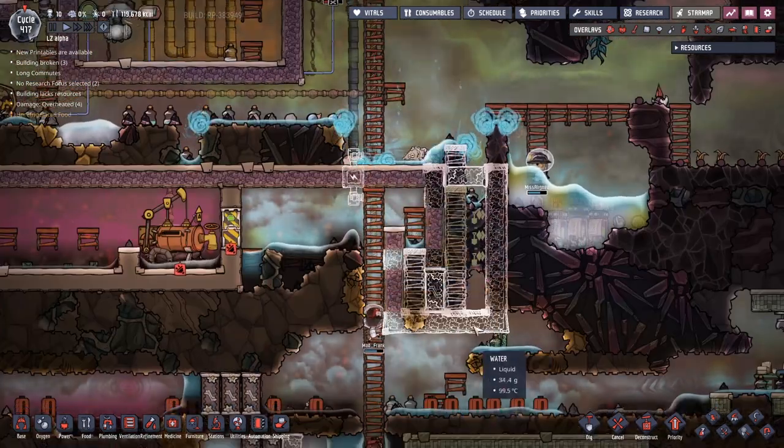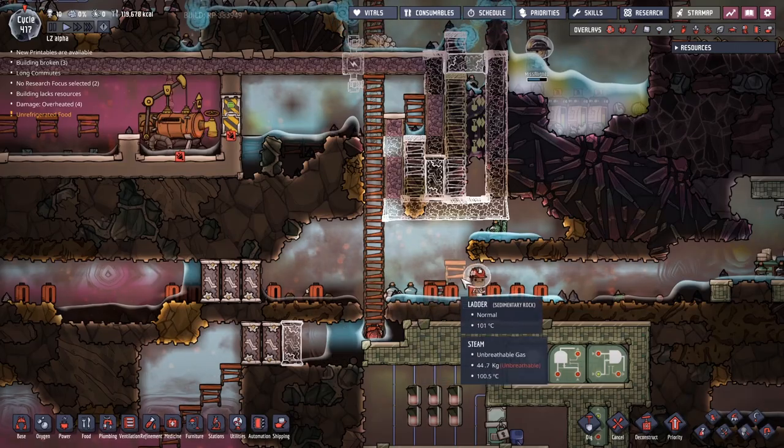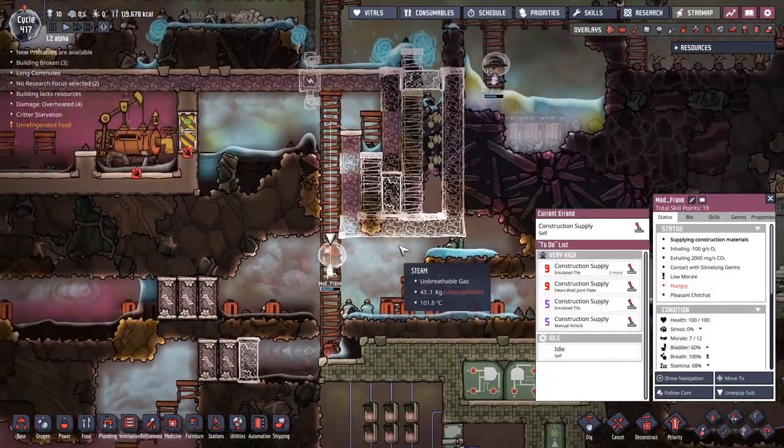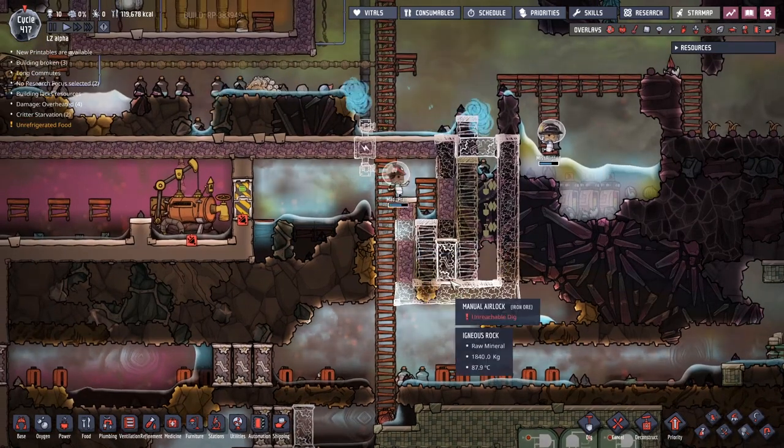Mad Frank is in the middle — doing the unspeakable and locking himself in here. This should work out fine for him, though. He is a purveyor of igneous rock, so he should be able to get through and make all this stuff pretty easily.